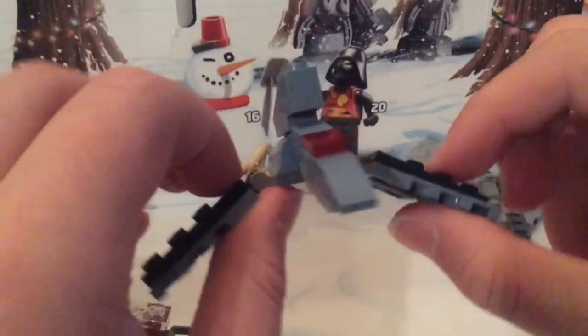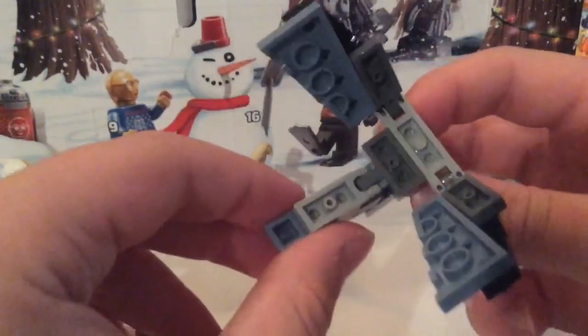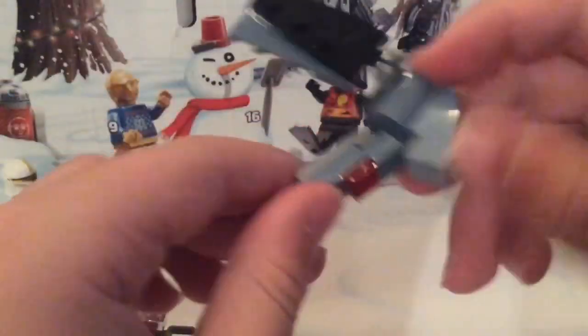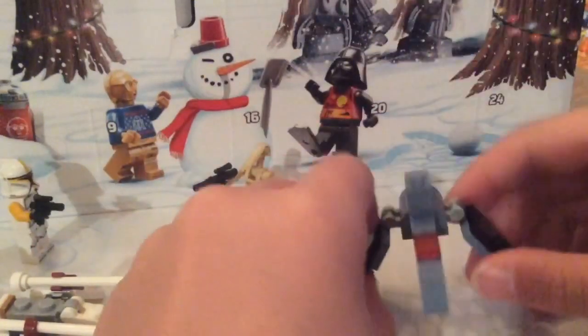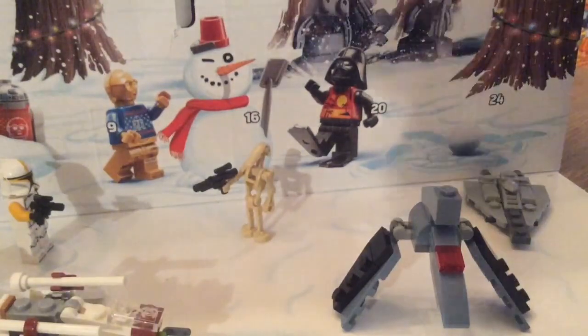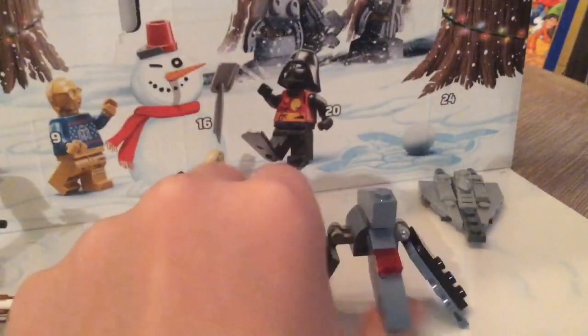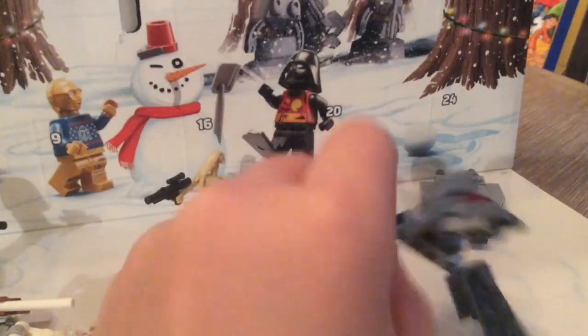It is a little weird how the slope goes and then it goes straight up, but that's just a little thing. The underside doesn't have a lot going on, but yeah, that is the Bad Batch shuttle. The big set looked pretty cool — I don't have it though.